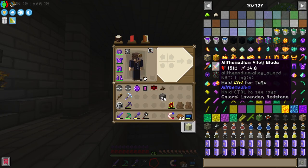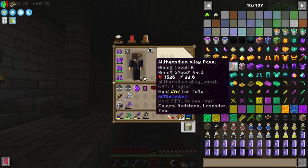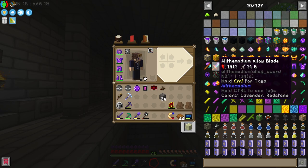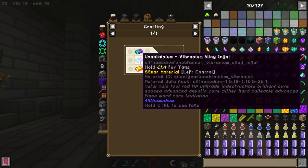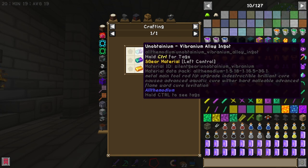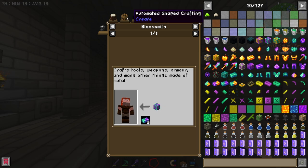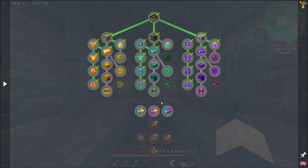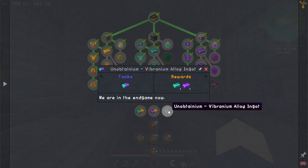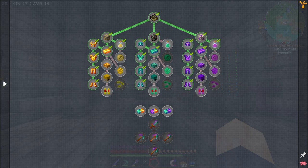Obviously we have the obvious choice of an All-the-Modium Alloy Blade, or if we wanted to go the full length we could go with the Paxel and just merge everything together. But the issue with the All-the-Modium Alloy Blade is it requires an Unobtainium Vibranium Alloy. While we do have the resources to make this, there is no recipe to make this — I wouldn't even know where to begin. There is no guide in the modpack on how to get it, and even looking into the quests themselves, it just says click to view recipes — there are no recipes.